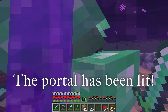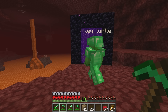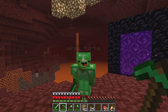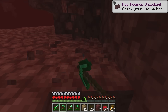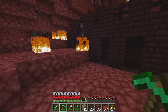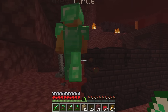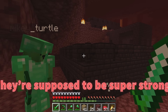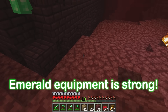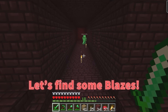Let's go to the nether! We made it! Now we need to look for a nether fortress and slay monsters known as blazes to get blaze rods from them! So where is it? We have to find it. Found one — a nether fortress! Let's go! A wither skeleton — they're supposed to be super strong! That was easy! Yes, we're in! Let's find some blazes!